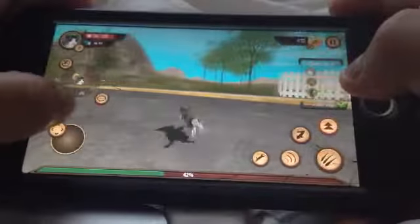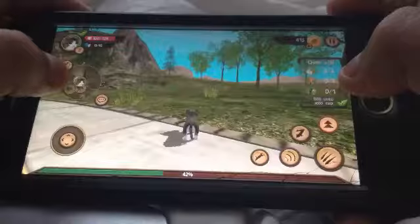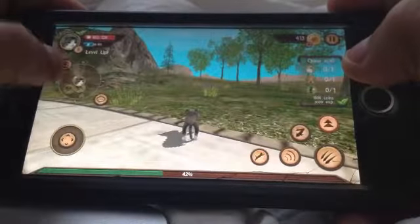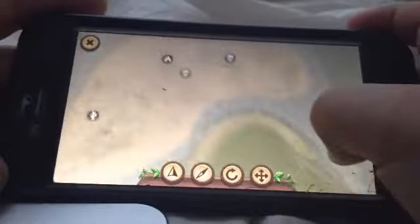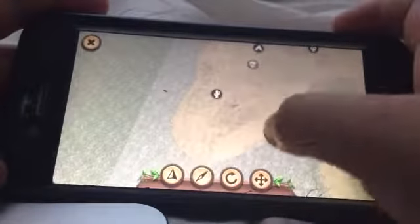Let's go on to the map — I'm gonna go on here so I don't get hit by anything. Let's go on the map. There, so we're right here, our home is right there, and we can go to the mountains or to here.